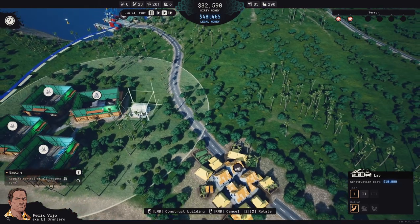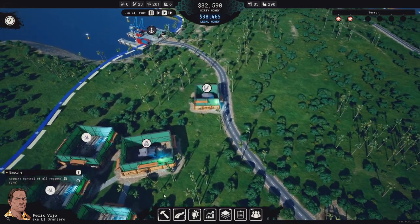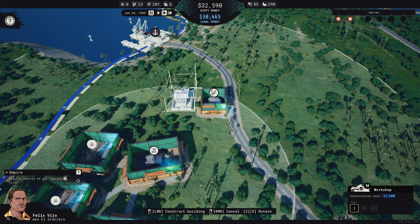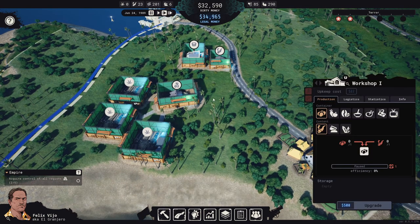We'll build the lab over here — let's build it up here. Then we want a workshop, which we can build right next to the lab. Okay, I guess that's it. We'll upgrade the lab.